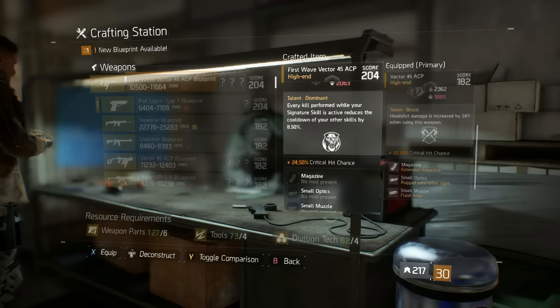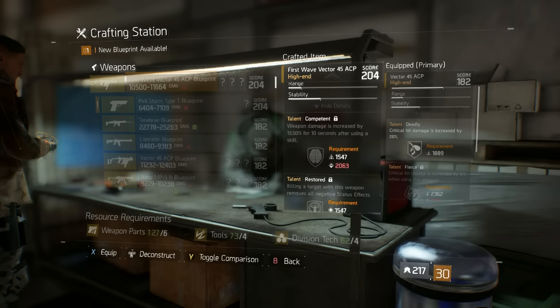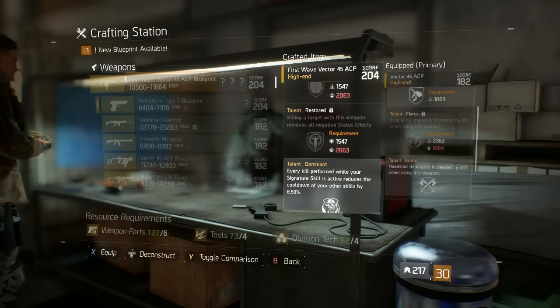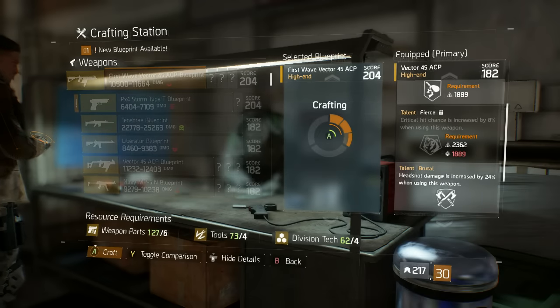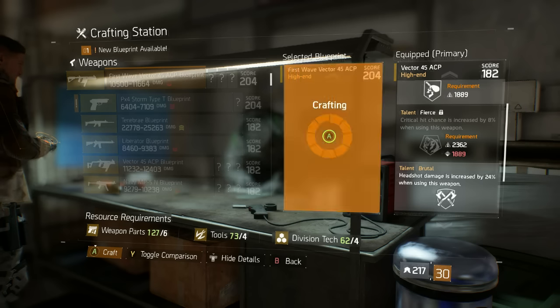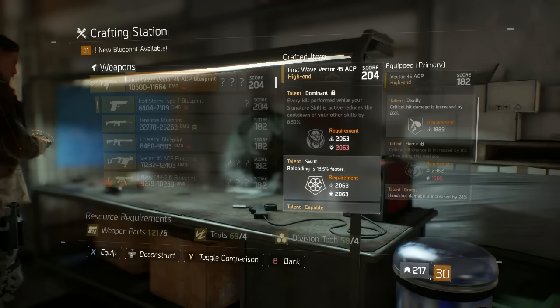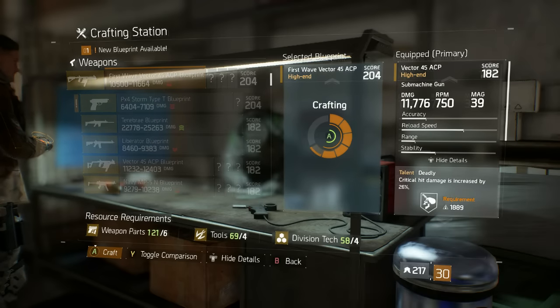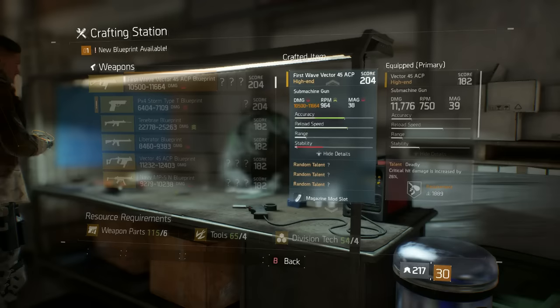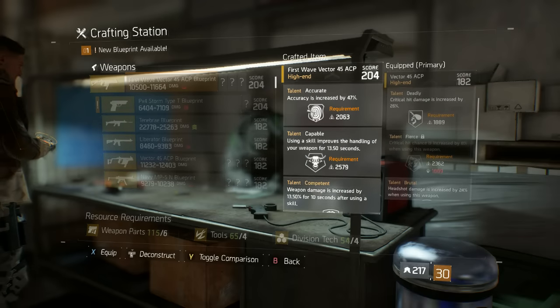Come on, you hate me. Weapon damage is increased by 13% for 10 seconds after using a skill - poo poo. And poo again. God, come on. Fourth one, come on we can do it. Not the reloading again - killing me. Come on, give me something. Oh man. Oh god. That just sucks.